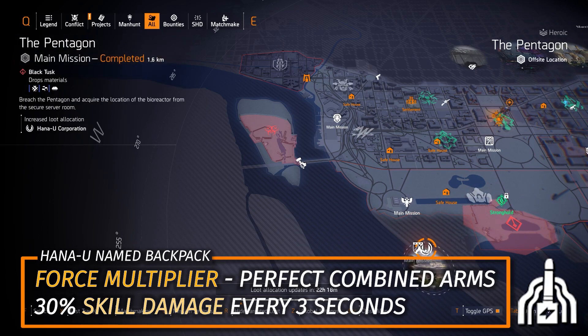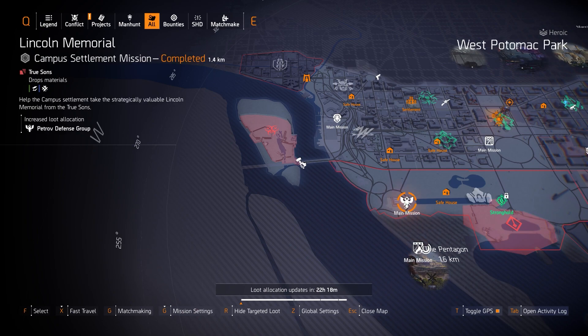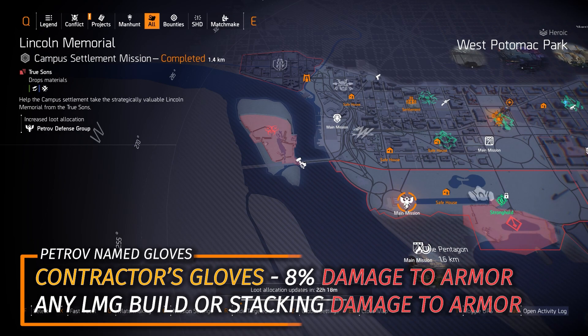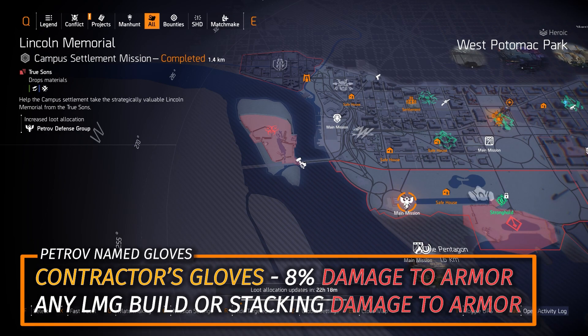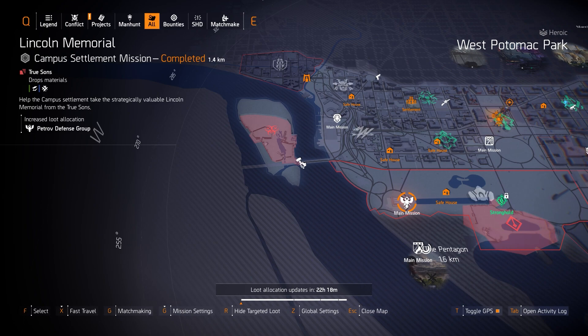For normal targeted loot: if you're looking for the Force Multiplier backpack with Perfect Combined Arms, you've got Hana-U at the Pentagon today — that's 30% extra skill damage every three seconds you land a shot on an NPC. Roll with skill haste and skill damage, or skill duration and skill damage. Then we've got Petrov at Lincoln Memorial — today is the day to get the Contractor's Gloves with 8% damage to armor baked in, great for any LMG build. Lincoln Memorial can be completed solo heroic in eight or nine minutes, especially with a Hunter's Fury build.